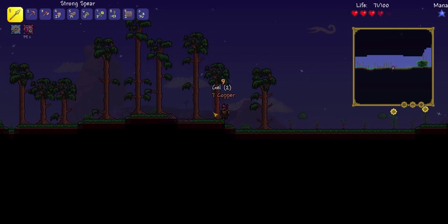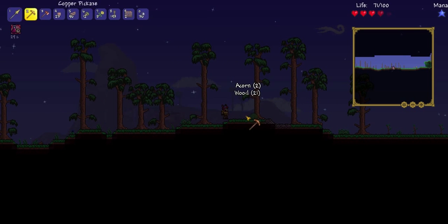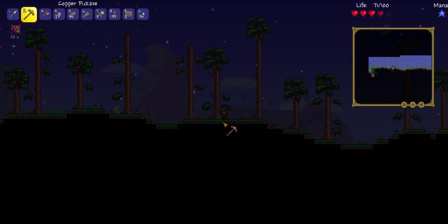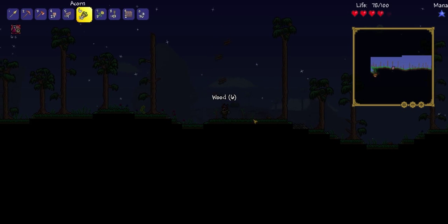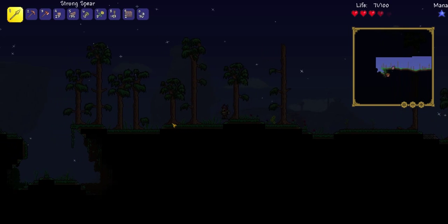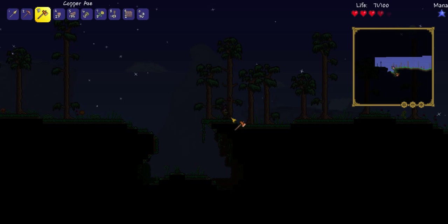The guide has managed to fall down a cliff, which I guess is the safest place for him right now. But once the zombies come out, it's going to be a poor decision. The guide is going to be a huge asset in figuring out what all the new things I can make are, because I have a very limited idea of what's available to me.